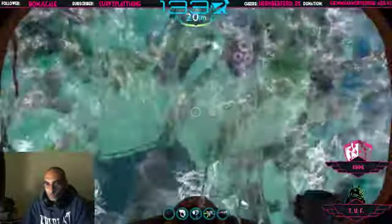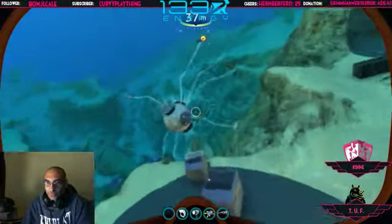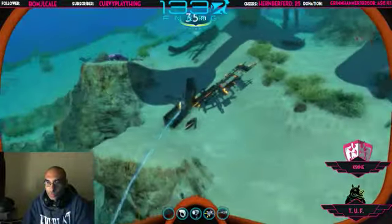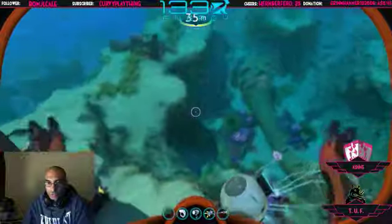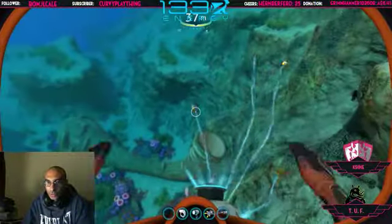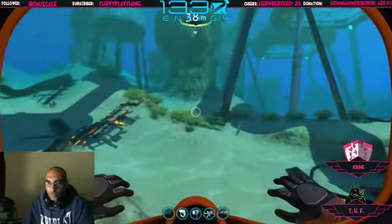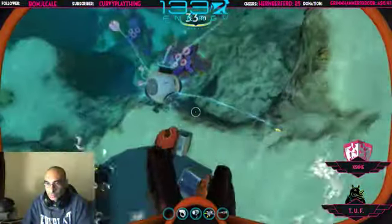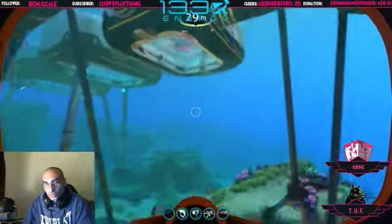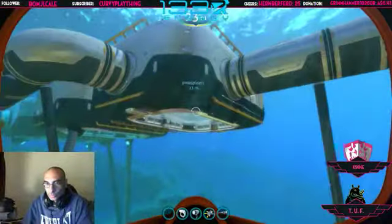Just spin it back down, and then you'll notice your grav trap has accumulated several more species. So when you run out, you can just come down here, grab the fish — the aliens, whatever you want to call them — and dump them into the Bioreactor. And if you've got several of those, you'll happily supply power to your base.